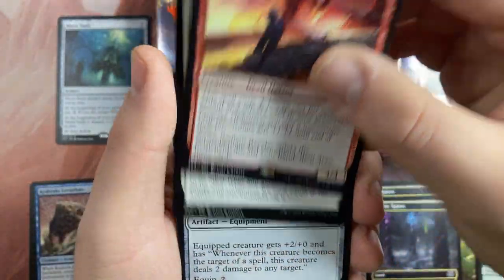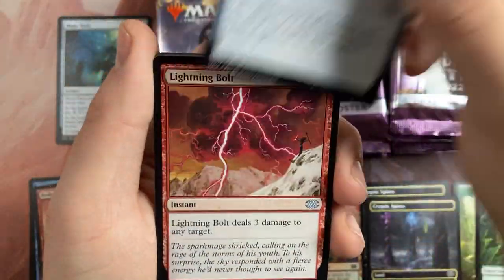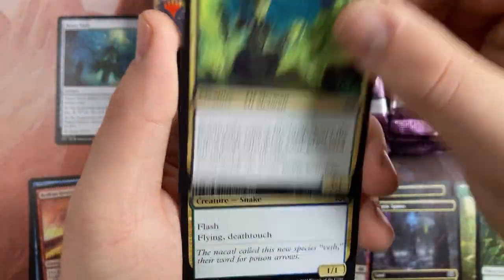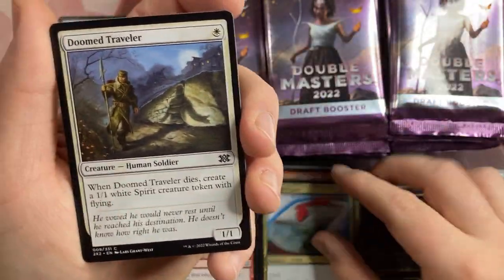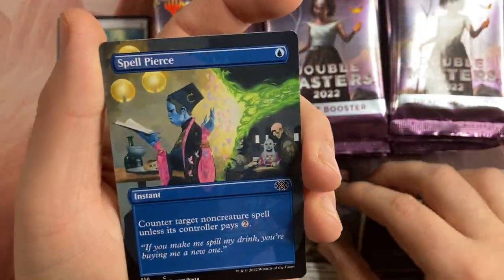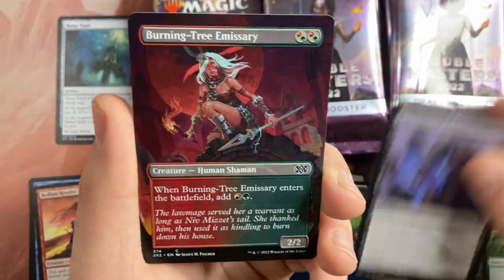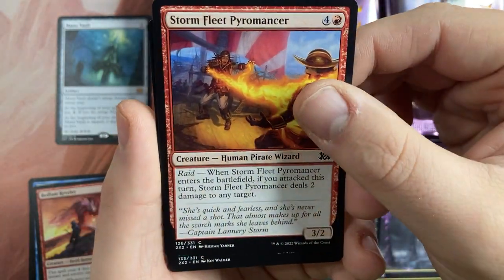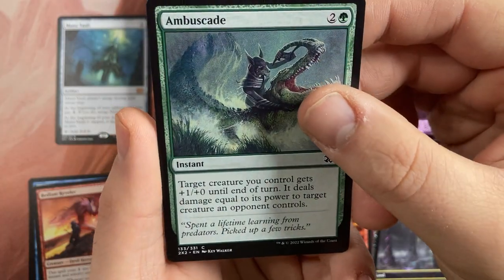The Reveler, Myth Realized — oh the cardstock is so so nice. A Lightning Bolt, a Glow Shaman, a Winged Coatl — I think the artwork is pretty funny — Doomed Traveler, a beautiful Spell Pierce, Supernatural Stamina, Burning-Tree Adversary, Storm Fleet Pyromancer, and Bushwhacker.